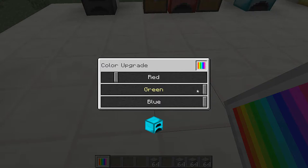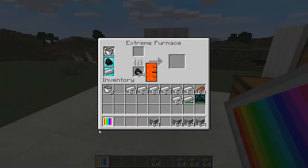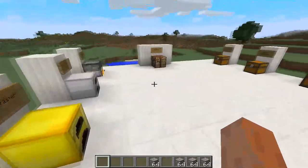You can color it the diamond color, or go ahead and make it an orange color. You'll end up with an orange furnace unlike anything you've seen in vanilla Minecraft.